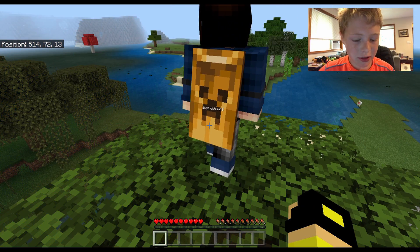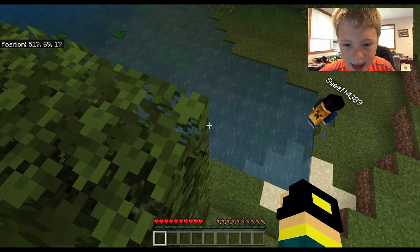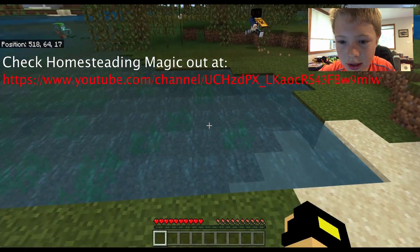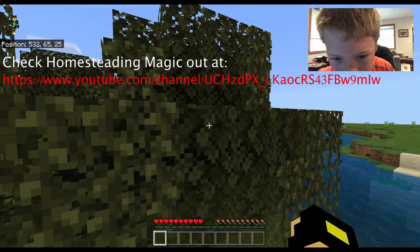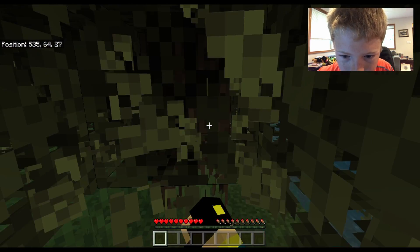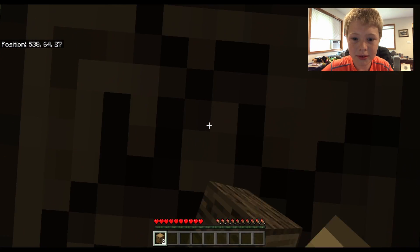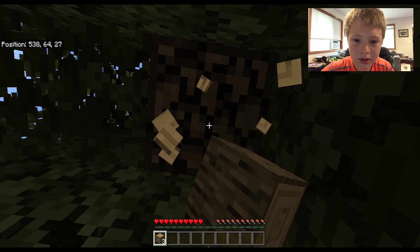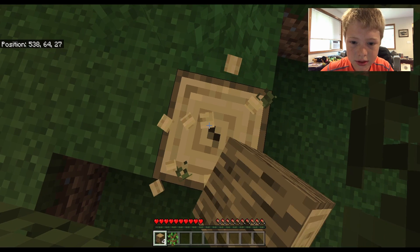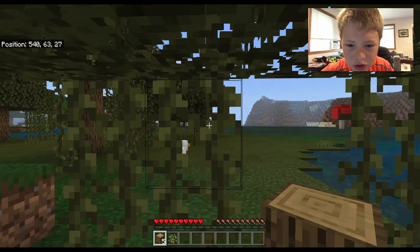What's up guys, Brother Perfect here and today we're playing with Dog Bubbles, aka Homesteading Magic. Let's run through the paces — let's get wood, let's get iron. Oh yes! What's this? Slime! Oh no, slime! I'll get a crafting table. I just got five — oh, chicken, chicken!